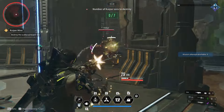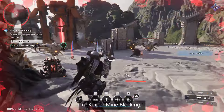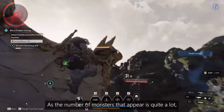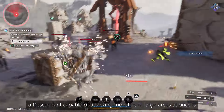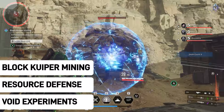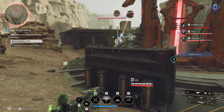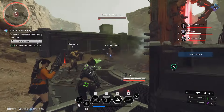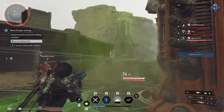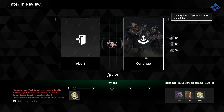The second system is special operations — these were called incursions in the last technical test, and there are going to be eight of them at launch covering three different types. The first type is blocking Kuiper mining, where you need to kill enemies within a certain time limit to clear each wave. Once a wave is cleared, more difficult enemies spawn, and this continues until you simply cannot win. At that point, the incursion ends and you gather your rewards.